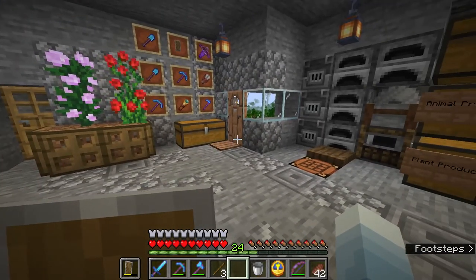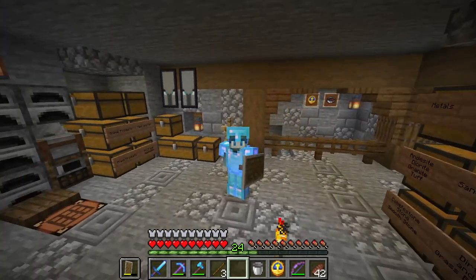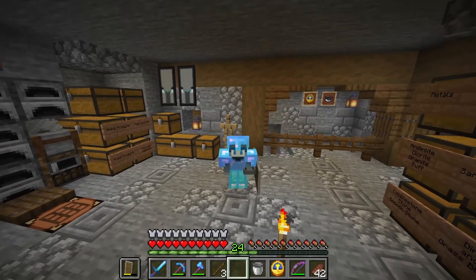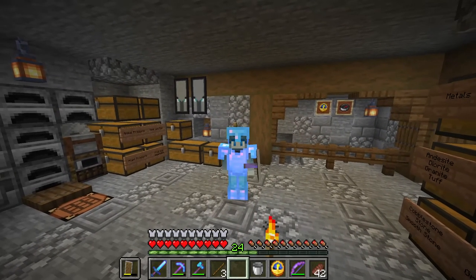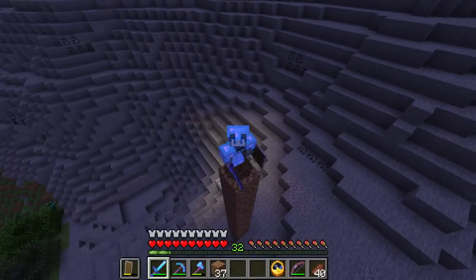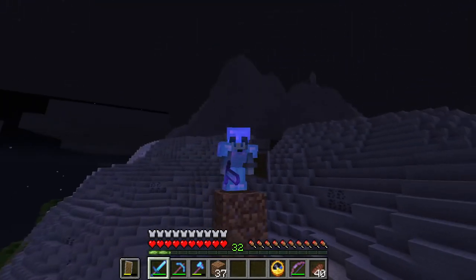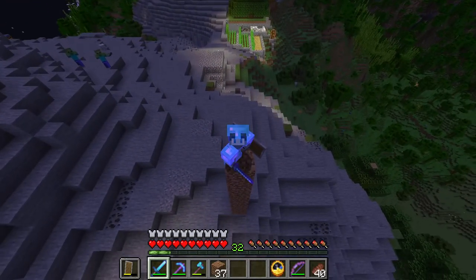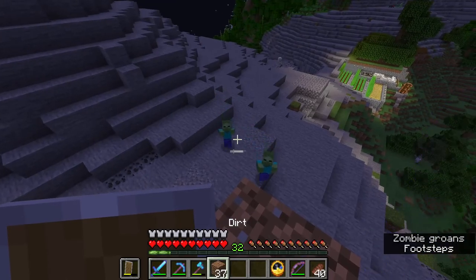I don't want to go all the way to the village we found next to the seaside, so our only other option is to get a zombie villager. I made a little pillar so I can see any spawns happening. It's only like a five percent chance of a zombie villager spawning, so I don't know how many nights I'll have to be out here. We've got two zombies, so hopefully they will call some friends over.